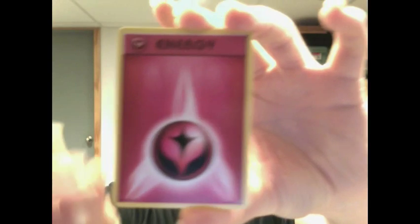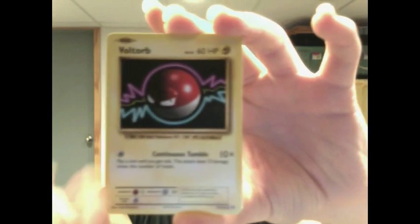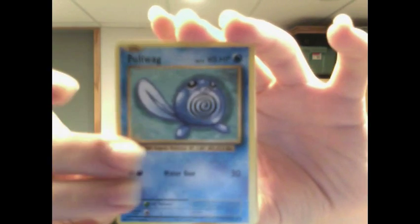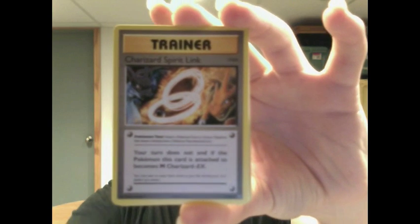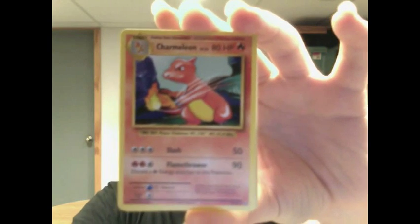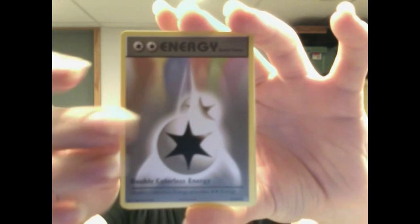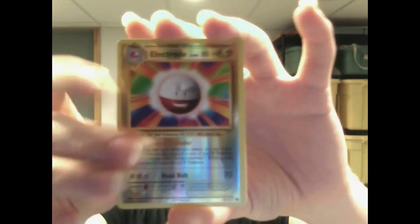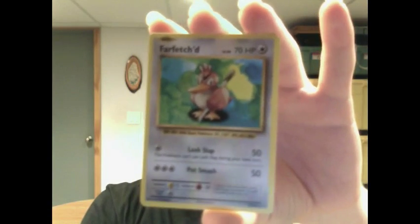Starting it off with an Onix, Fairy Energy, Vault Orb, Tangela, Poliwag, Charizard Spirit Link, Charmeleon, DCE — or Double Colorless Energy. Electrode is the Reverse Holo and the Rare is Farfetch'd.